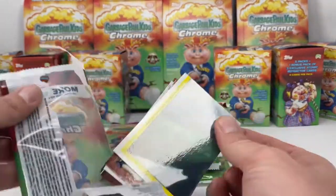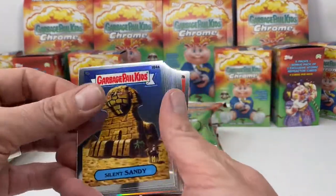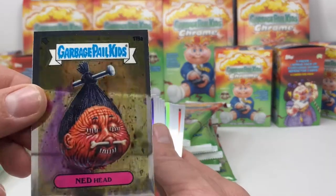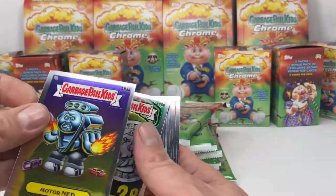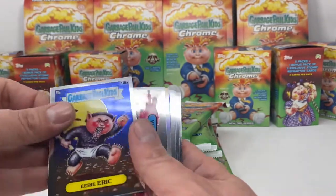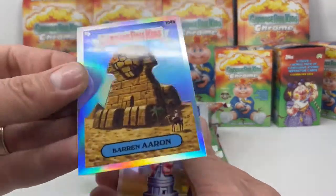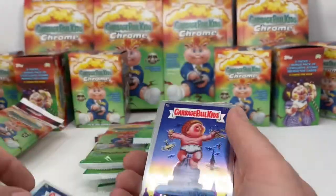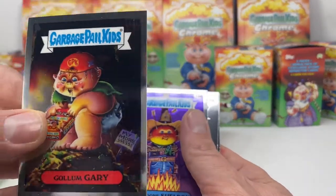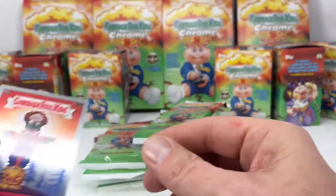Come on, give me something — these are running a bit dry. Silent Sandy, cool card. Ned Head, Motor Ned, Cash-In Casey, Eerie Eric, Mushy Marsha — a refractor. Baron Aaron, King Size Kevin, Golem Gary, Well Done Sheldon, US Arty, and Tatum Pole.